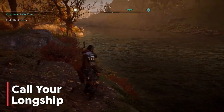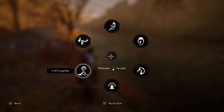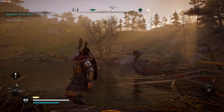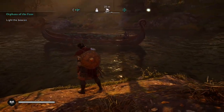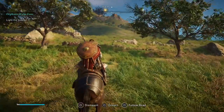The tenth and final tip is how to call your longboat to you whenever you are near water. You need to hold down on your D-pad or G on your keyboard to bring up your action wheel and select your boat. This is especially useful when trying to get away from enemies or when you've traveled very far from your boat. This is a new feature added in Valhalla.